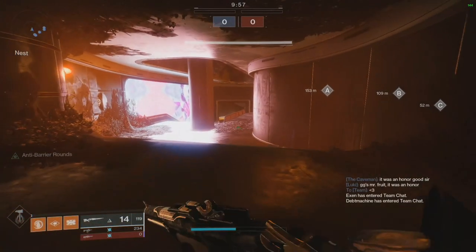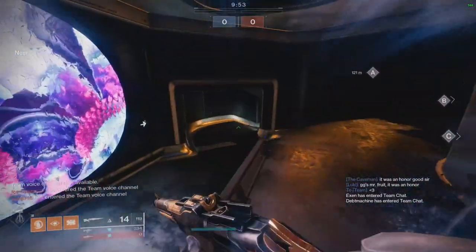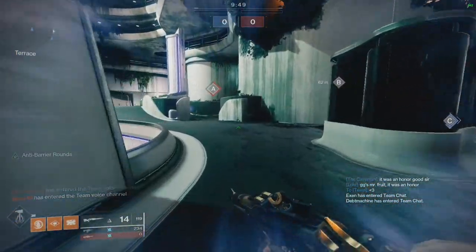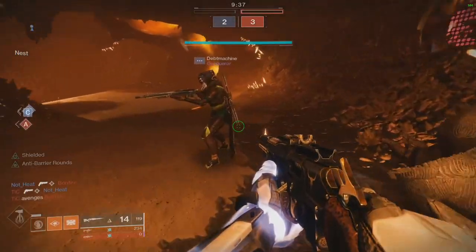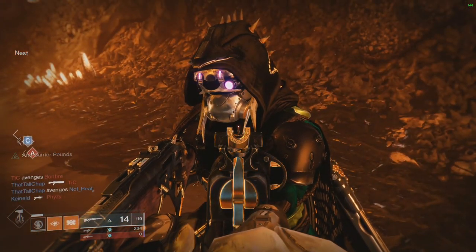There's some trials armor — not touching Trials with a ten-foot pole. There's a new pulse rifle — the Messenger, which we had back in D1. I've heard you can get some good rolls with it, but missed me with that for now.